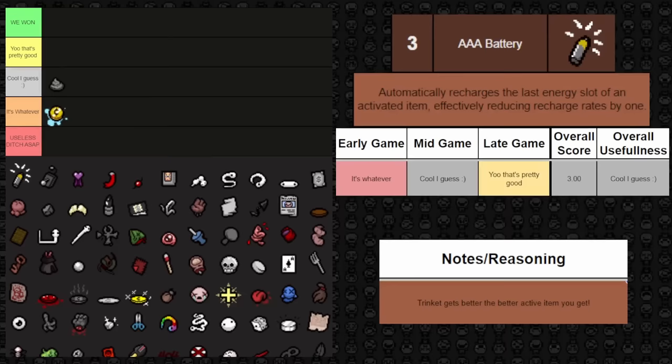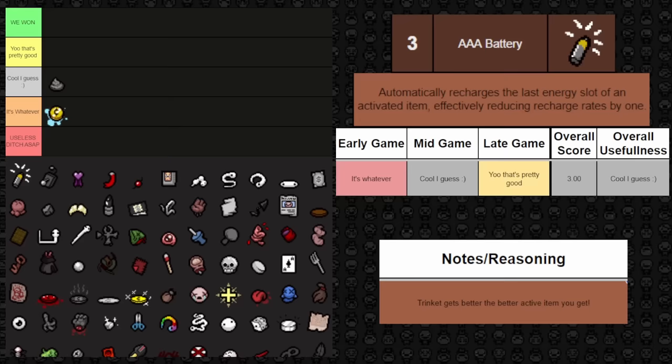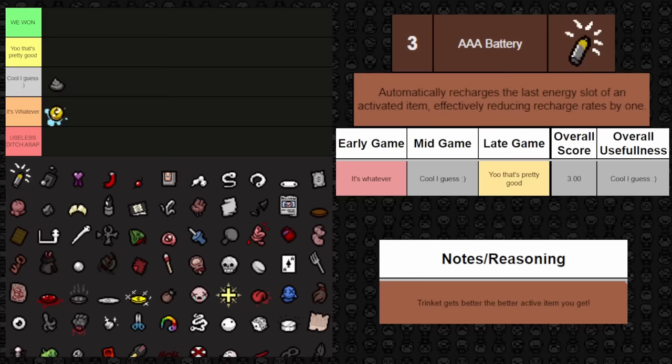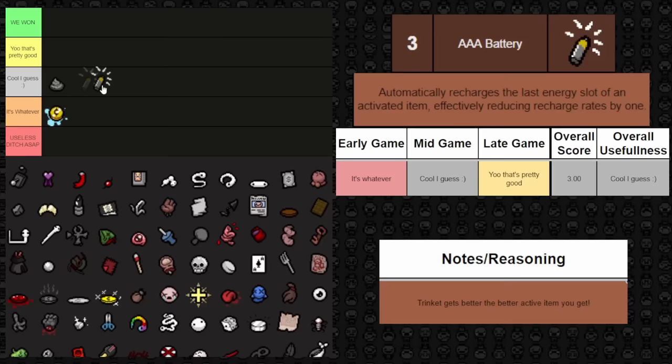Next up is AAA Battery. This automatically recharges the last energy slot of an activated item, effectively reducing the recharge rate by one. It's fantastic as long as you have a decent active item. Early game you may not have a great active item, but as the game progresses, mid and late game it gets better and better. So this one goes into cool I guess overall.